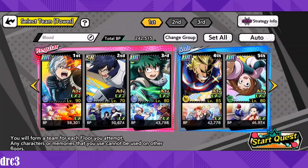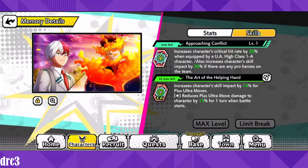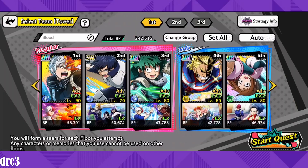The way I've set up this team is with a bunch of memories that create crits for your team. This one increases the character's critical hit rate by 20% when equipped by a UA high class 1A character, and also increases character skill impact by 30% if there are any pro heroes on the team — so we're getting 20% crit from that one.